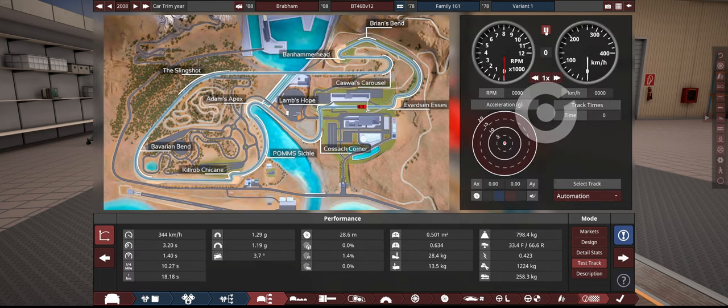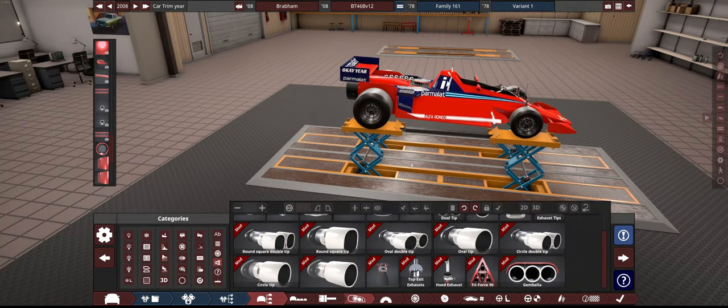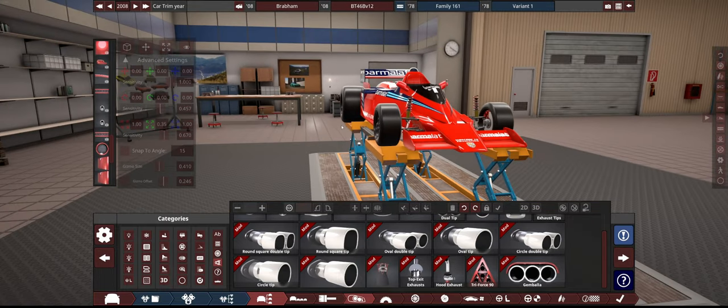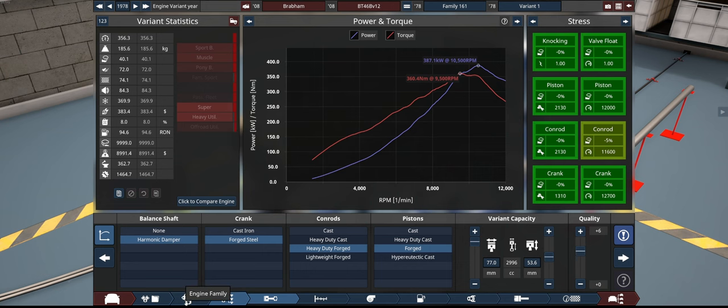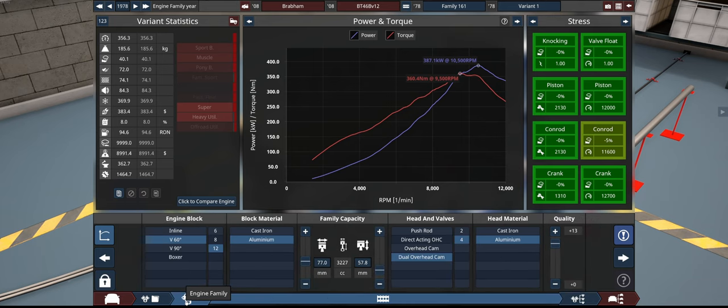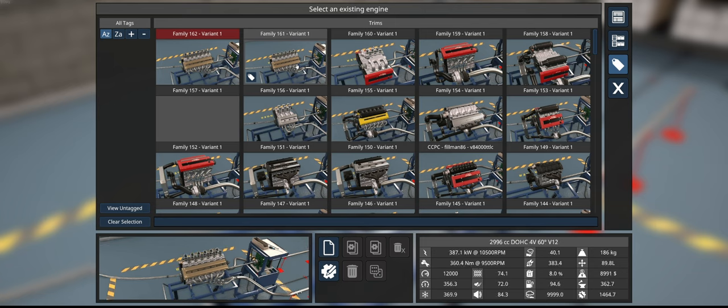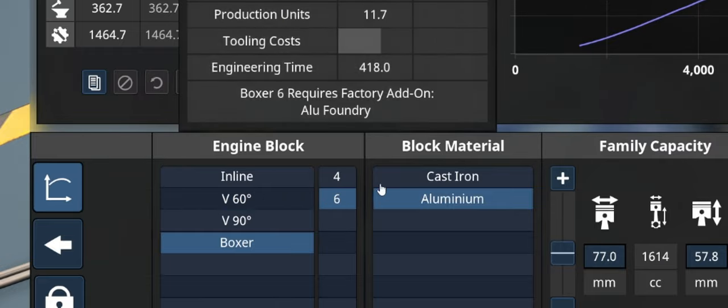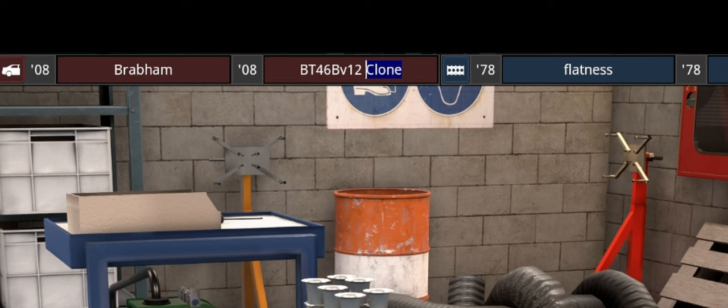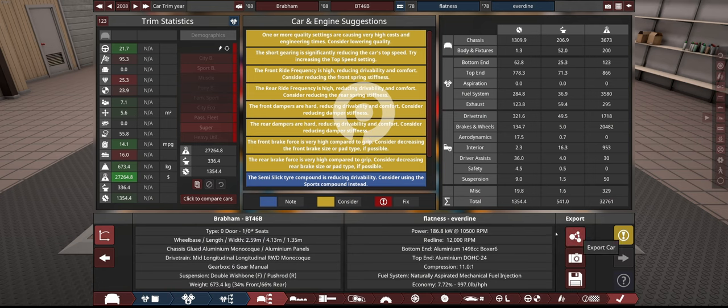What does the test track reckon we'll do? Currently the aero downforce settings are a bit scuffed. Oh — it's really goddamn loud, it scared the poop out of me. But we got 1 minute 59. Not bad for a car with very little downforce in real life. Let's go ahead and export a version of it. Now what we're going to do is make a flat 12 version, so we'll clone the one we just made, call it Flatness Everdeen, turn it into a flat 6, and export it again.